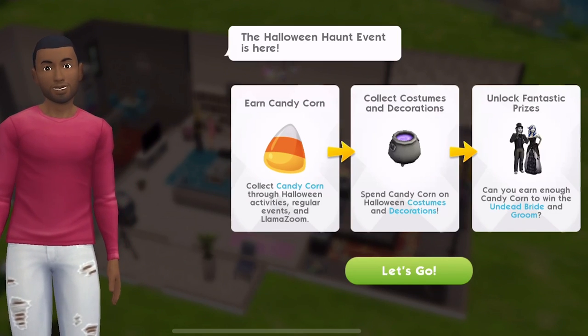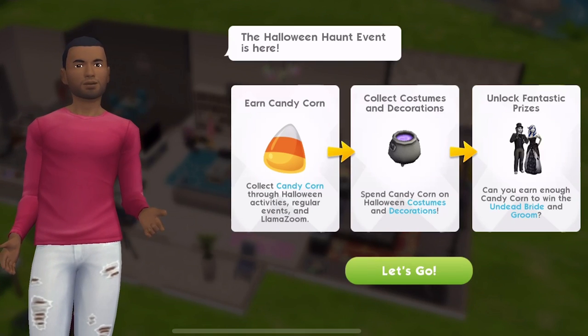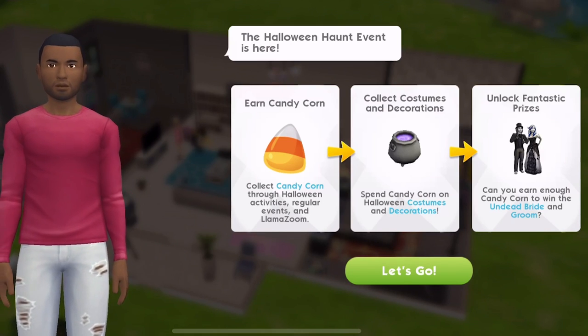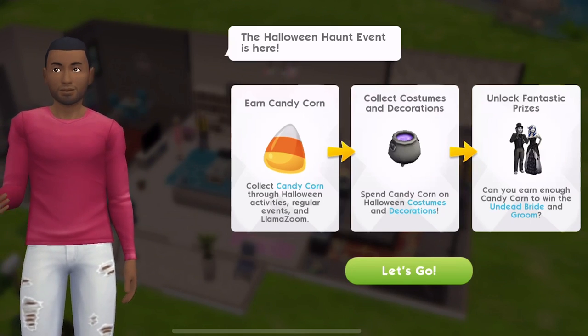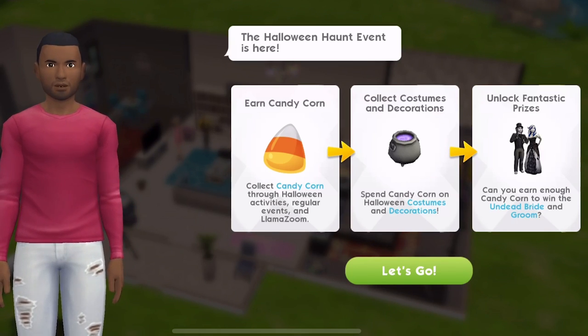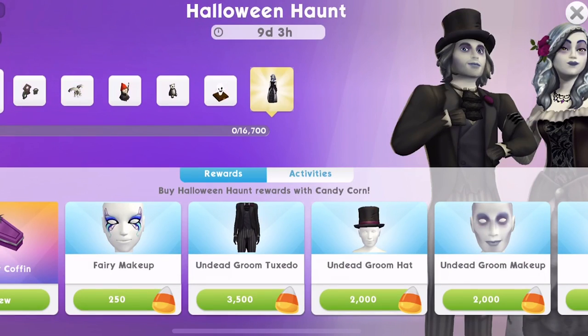So with this event, we need to earn candy corn through different activities — Halloween activities, regular events, and Llama Zooms. Then we collect costumes and decorations. We spend the candy corn on Halloween costumes and decorations, and we unlock fantastic prizes. Can you earn enough candy corn to win the undead bride and groom?